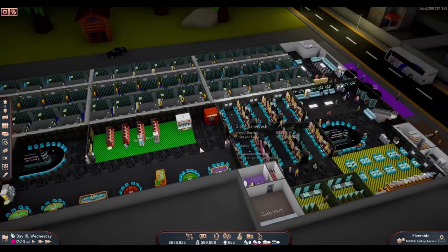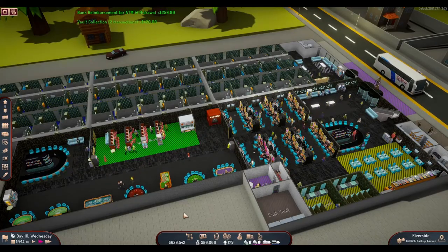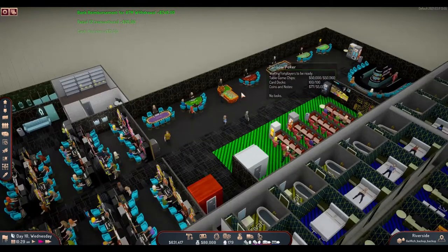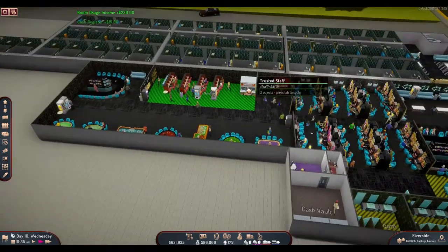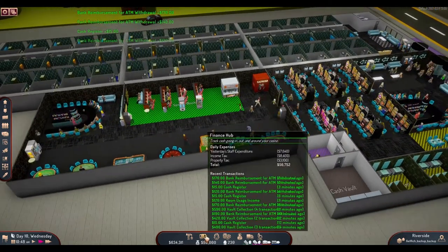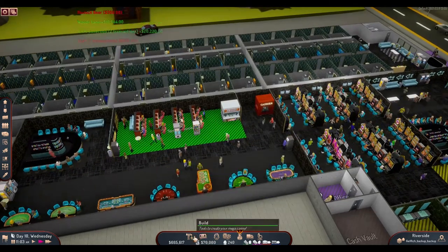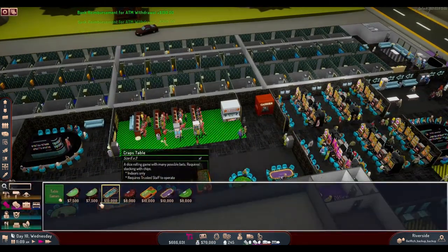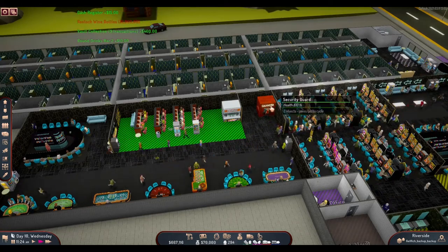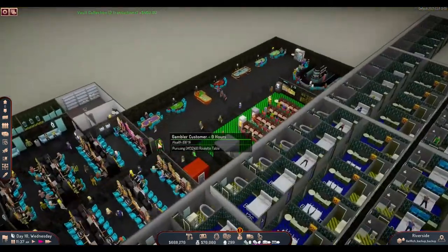Now we can start and see how these new facilities perform. It's 10:15, so this part of the casino is open. We have staff at every table, someone operating the betting window, and someone at the cashier cage. People are coming into this area. I also realized I spent quite some money on construction to expand this part — the table games are not cheap.